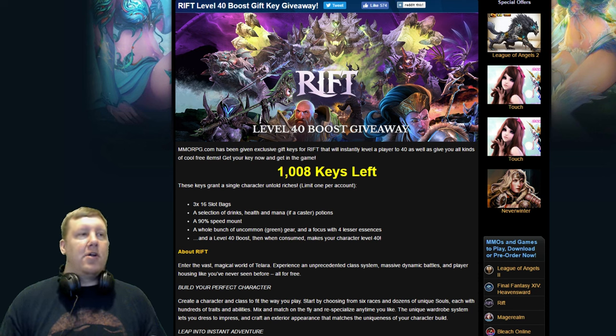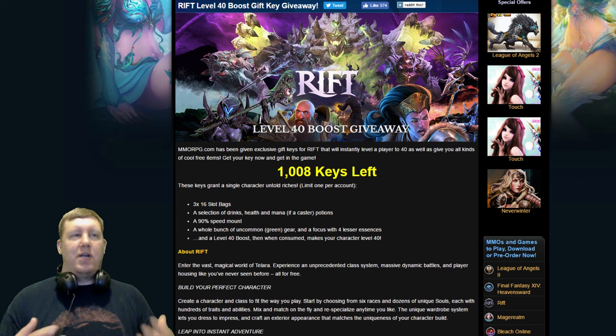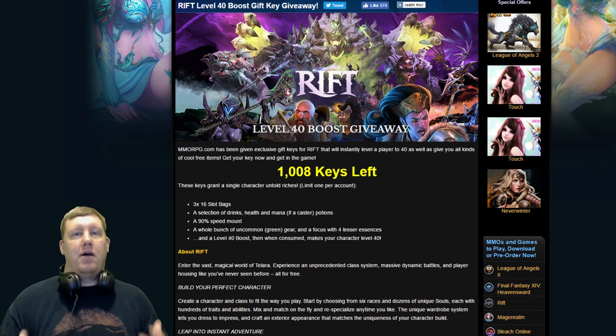The other items being offered here are three 16-slot bags. 16-slot bags aren't really all that great, but they're perfect for a brand new character. Whenever you start out brand new in Rift, one of the hardest things to get is bags to put your gear in and all the stuff you loot from monsters. So this is really going to help out, and it's really nice to have three of them. You also get a selection of drinks and health and mana potions.